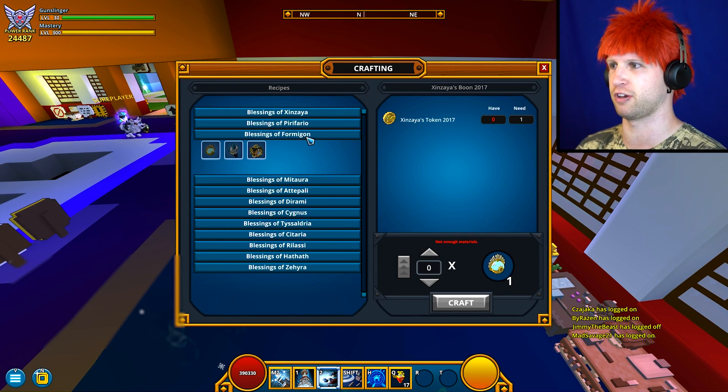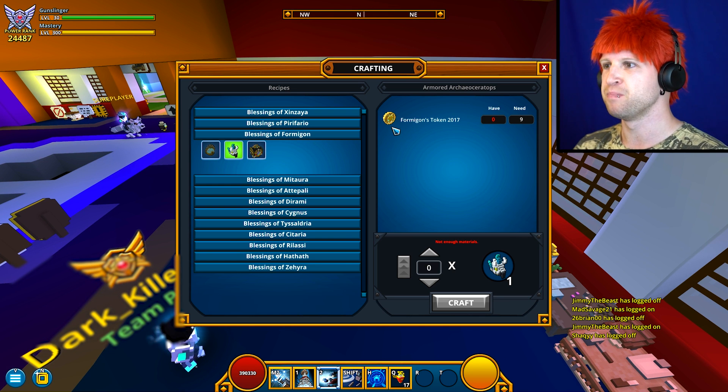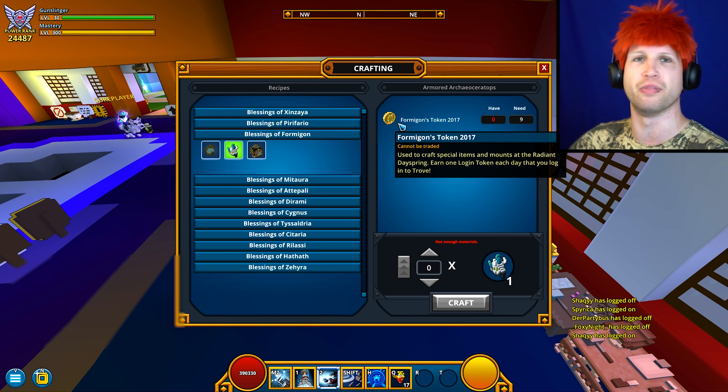If we come over to the Radiant Dayspring, it's gonna be under the Formigon right here for nine of the daily token coins. The way that you get the token cards is just log in to Trove and check your collections menu.